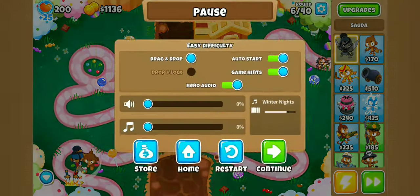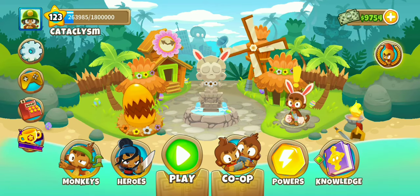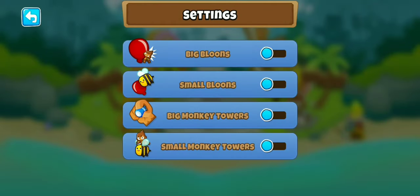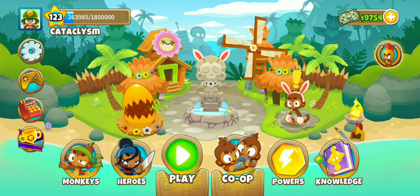And there we are — exiting. Now unfortunately I already have the achievement so you won't be able to see it, but if you head over to Settings and Extras you'll unlock Small Monkey Towers. Okay everyone, that's all I have time for today, hope to see you in the next video, goodbye!